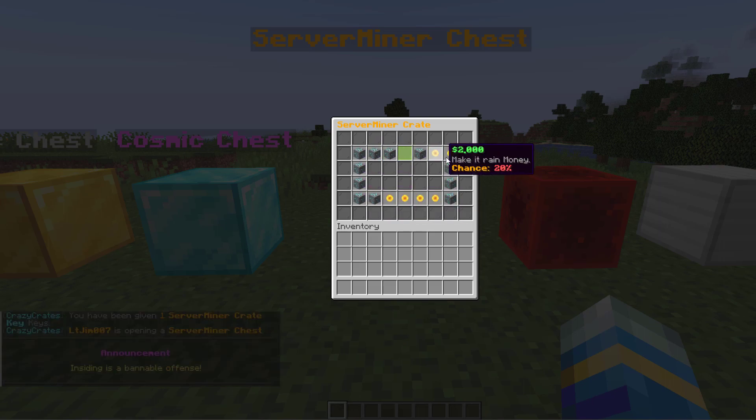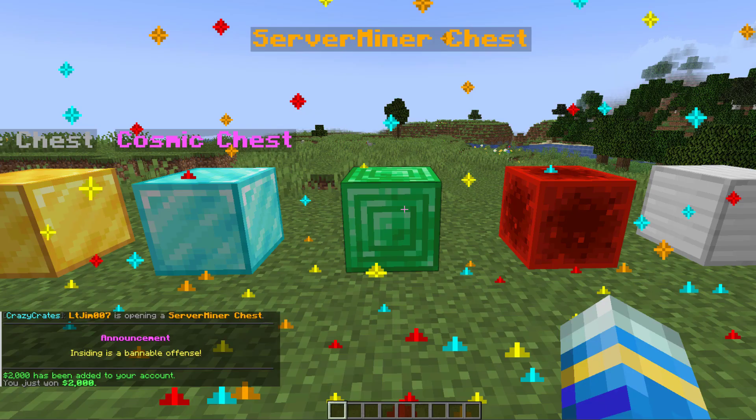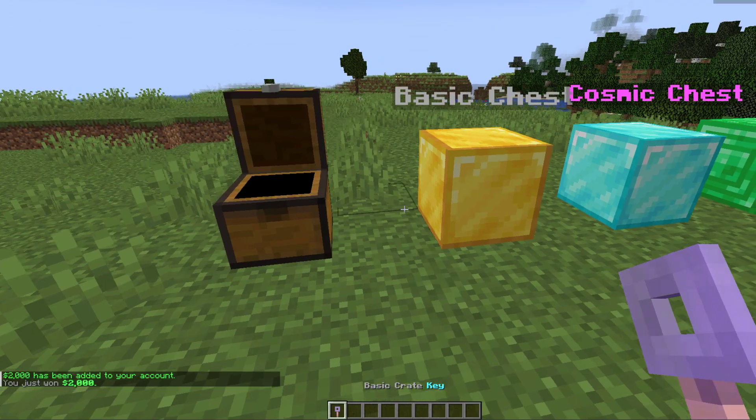If I right-click the Server Miner crate you can see there is a really cool animation — this is the roulette one where you can get either cheap items or $2,000. And I got $2,000 for that one.